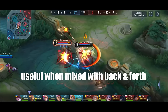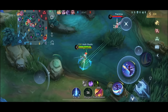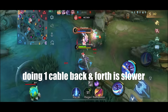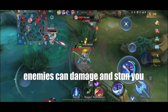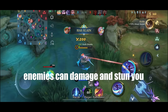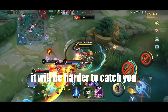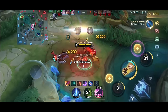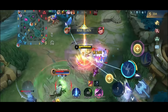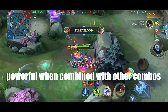Direct double cables are particularly useful when mixed in with back and forth cables against multiple enemies. Doing just one cable for back and forth is a bit slow, and with multiple enemies you give them a chance to deal damage and makes you an easy target for stuns and CCs. But if you mix in double cables against multiple enemies, it would be much harder to catch you. You can also use it to catch your enemies off guard, and it's much more powerful when combined with other combos.